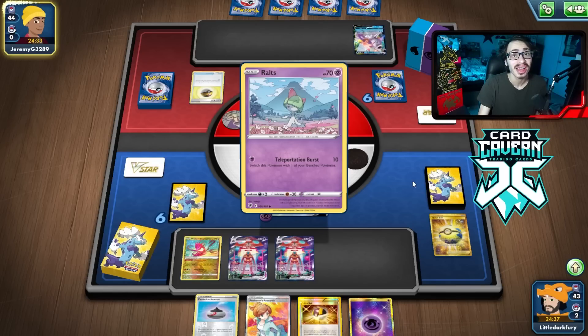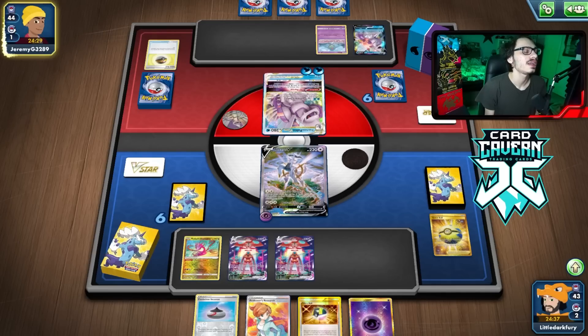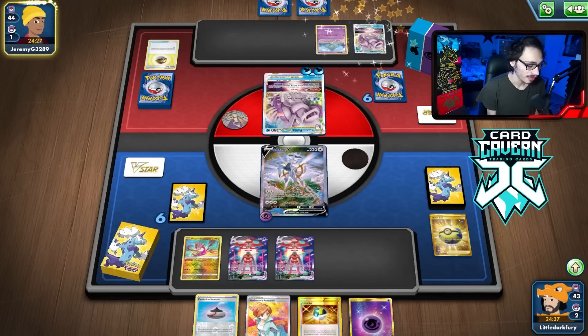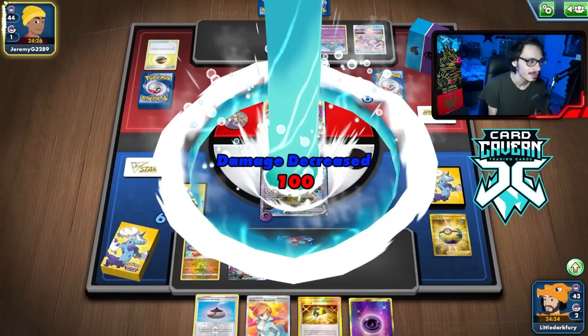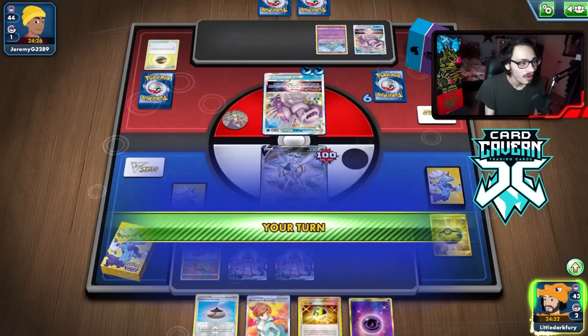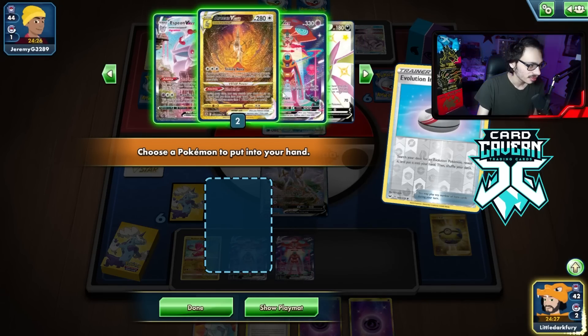It is the Gardevoir build of Palkia. They have two cards in hand. They just use Subspace to deal damage — they don't do a whole lot. They do a whopping 100 damage thanks to Deoxys — almost like Gardevoir. Thanks to good old Deoxys.